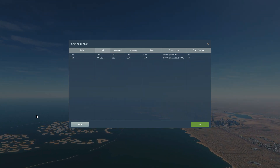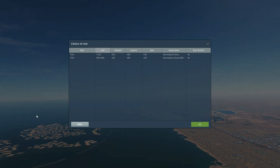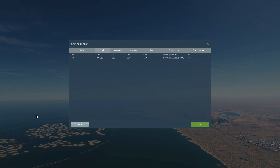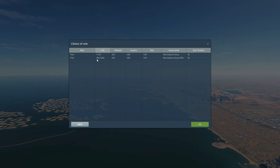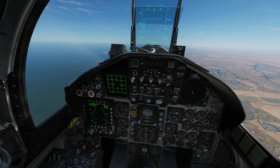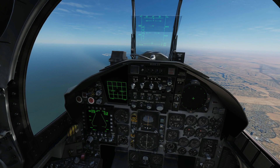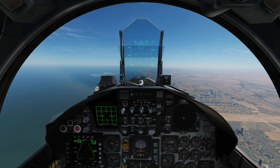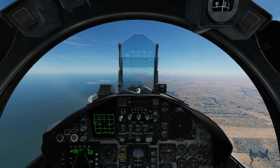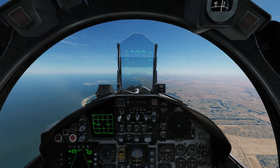Hello everyone, I hope you're all doing very well. Today we're looking at VoiceAttack — how we download it, install it, set it up, and use it in conjunction with DCS World. First of all, what is VoiceAttack and why are we going to use it? I'll show you a practical example. Let's jump in the F-15: cruising along — gear down, gear down sir, gear up, gear up sir, flaps down, flaps down sir, gun, gun selected sir, BVR, BVR sir, boresight, boresight sir, vertical, vertical scan sir — and so on and so forth.